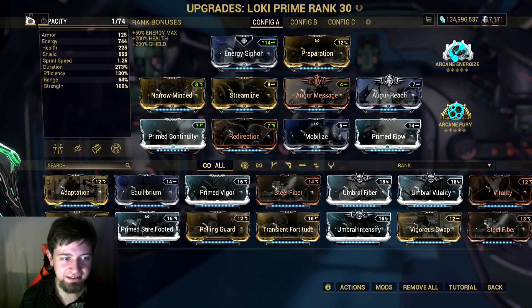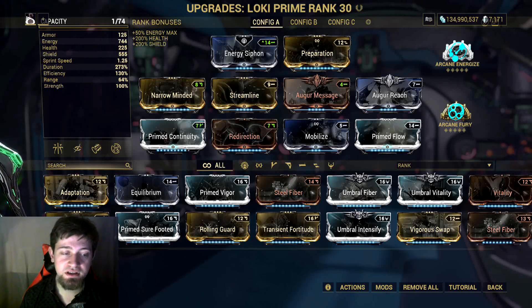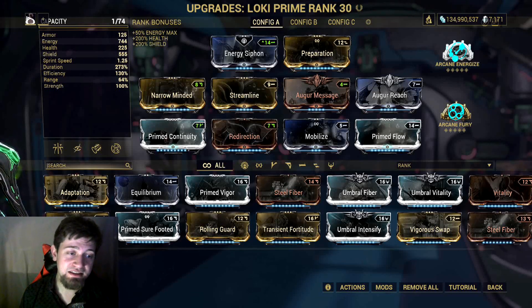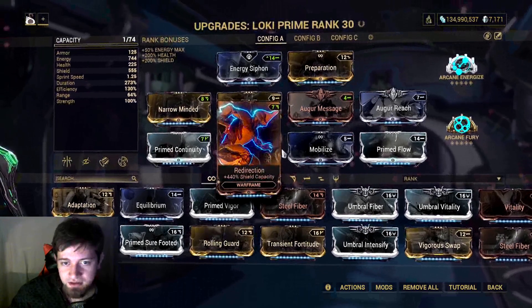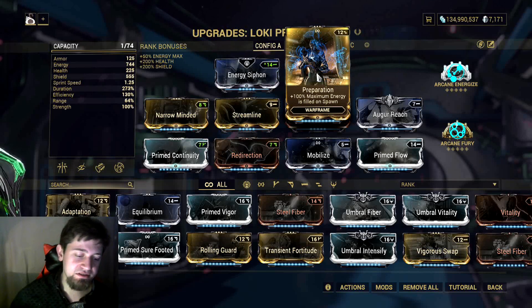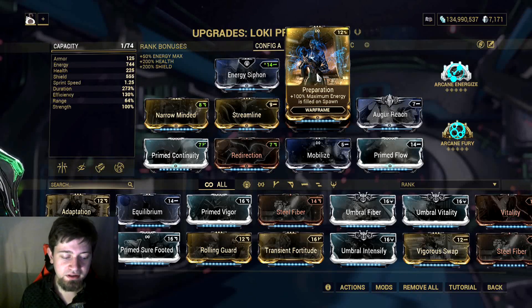First, let's get the easiest missions out of the way. For Spy, Sabotage, and Rescue we're just going to use a basic Loki build with high duration and decent efficiency so that we can be invisible all the time. These missions all have in common that you do not have to kill anything, so they're no different from normal missions if you're using invisibility — damage doesn't really matter if enemies can't see you. This build is complete overkill; you don't need Redirection, Mobilize, or any of these arcanes.